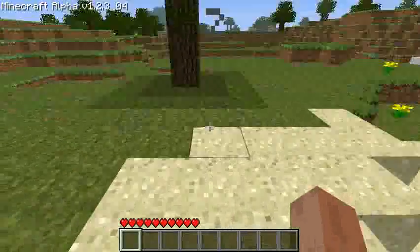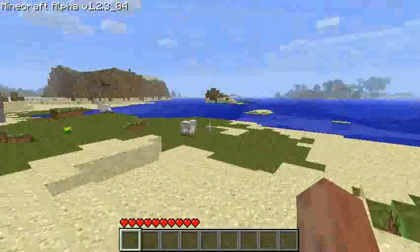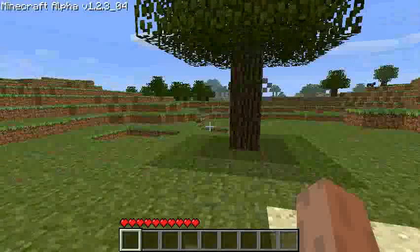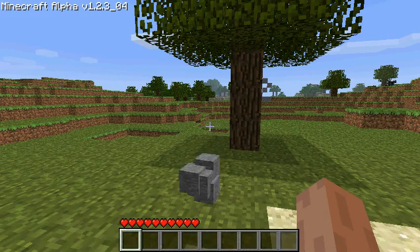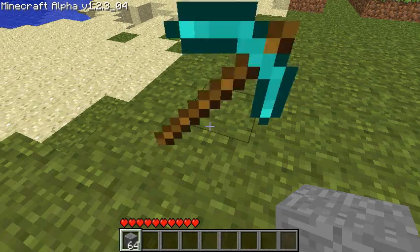Hi there, how's it going? I'm just going to show you my first mod to Minecraft. What I've done is I've added in single player commands, sort of like the op commands on a server. To bring them up you type T, same as a server, then you go slash give — this is one of the commands, the give command — and then the item code and then the quantity. By default it will give you the maximum of the item, so for stone it will give you 64, and for a diamond pick it will give you just one.